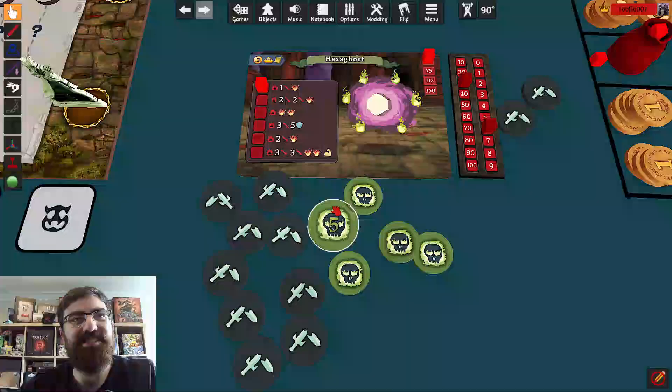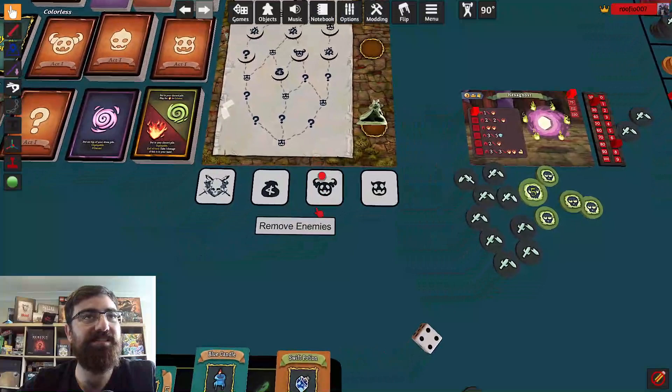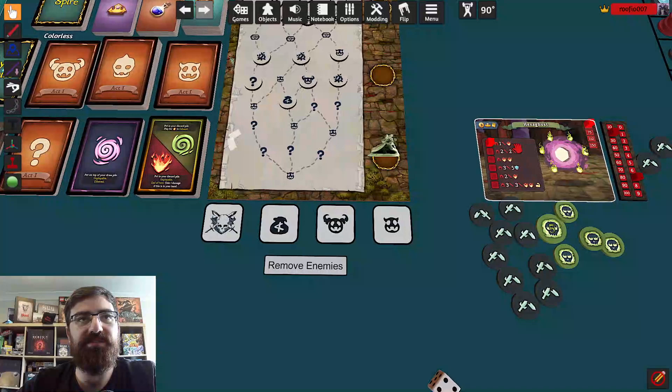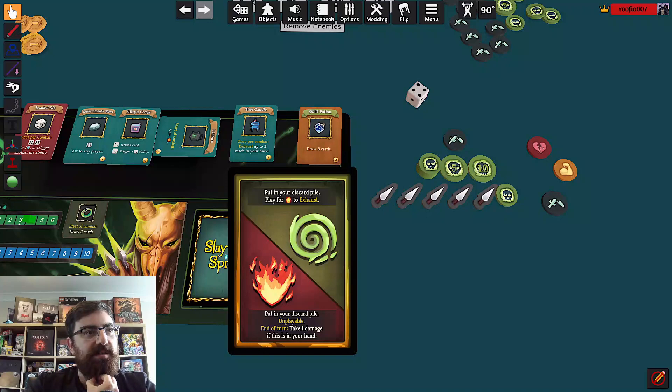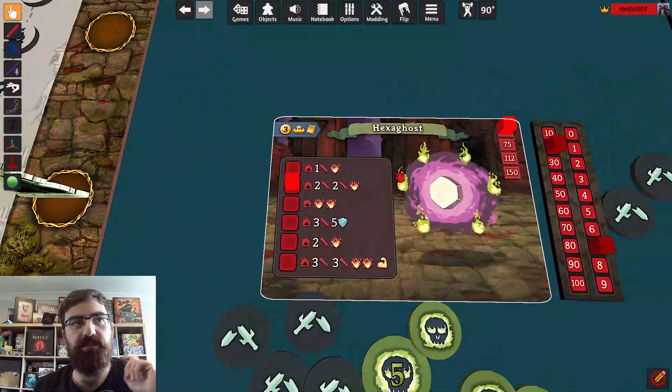That is a perfect start to a fight — at the start of his turn he's going to take nine poison damage. I'm going to take one off his health and give him one more there. He's not going to last very long. His turn — he takes one damage to me, I have no block. Then he gives me a burn card in my discard pile — take one damage if this is in your hand at the end of your turn. But I think my poison is going to kill him.